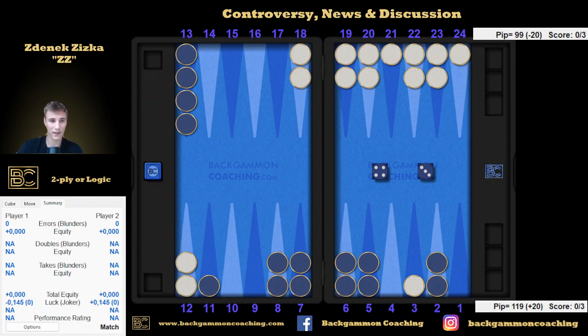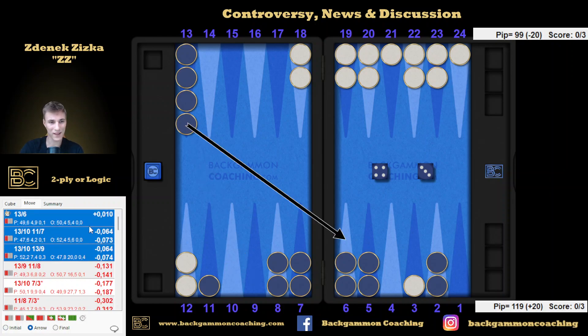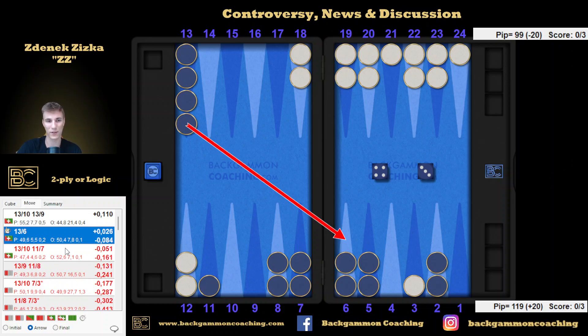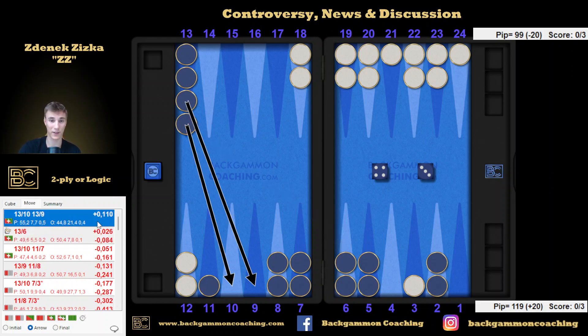The result was that indeed on 2-ply my move was close to an 80 blunder. But once I analyzed it on XG+, even 3-ply already shows what the right decision is. On XG+, the swing is huge — the original move suggested as correct by 2-ply is actually an 84-point blunder. And well, this is where I just like to use logic and think about what's behind the move.